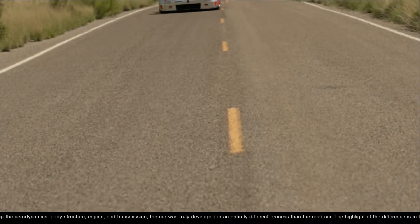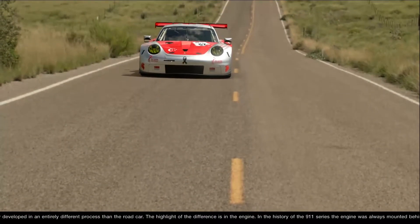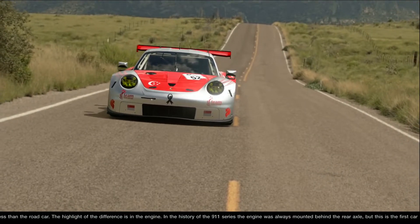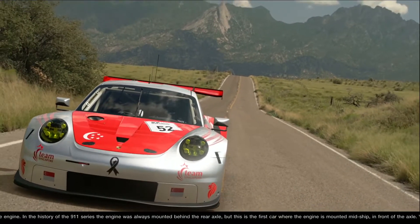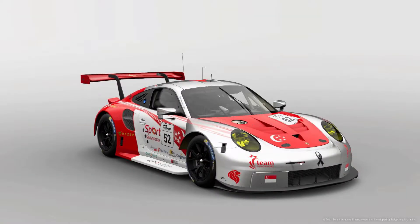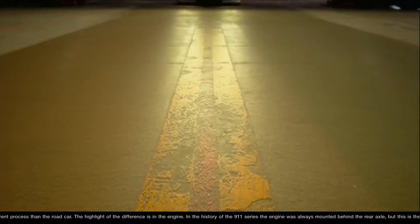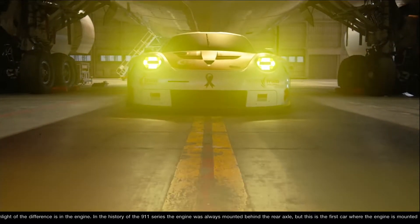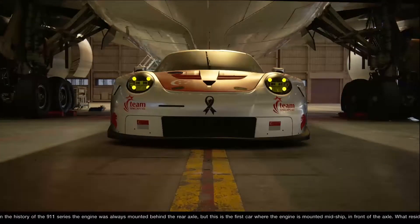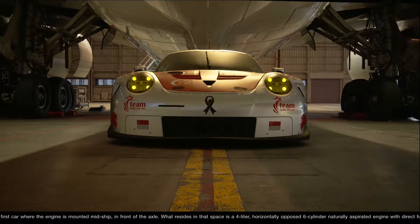Hi everybody, welcome to Coffee Break with Seizure, where we slow down from racing and talk all things about Gran Turismo. In our very first episode of Coffee Break, we have our friend from Gran Turismo's Singapore Facebook community, Tetson, also known as Jason, and we'll be having a chat with him about his brand new livery creation called the Patriots Porsche. We'll be working through his design concepts, what motivated him, and what more is to be expected from him. So sit back, relax, and I hope you enjoy the show.